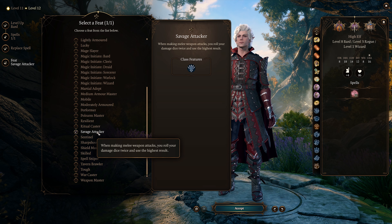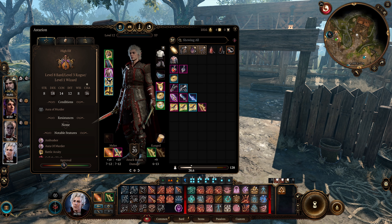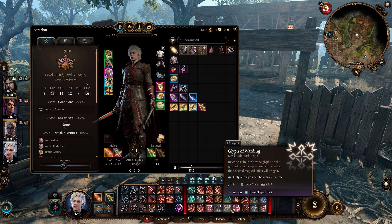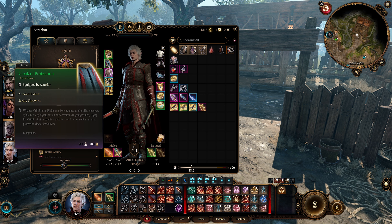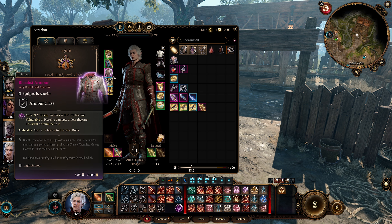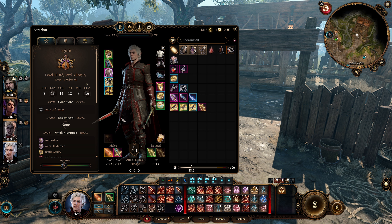Now let's look at equipment for Astarion. Your gear won't have a huge effect until Act 2 and Act 3. Start with the Helmet of Arcane Acuity in Act 2 — once you get this, spells like Hold Person, Glyph of Warding Sleep, and Hypnotic Pattern will have a very high success rate of CC'ing enemies. Next, the Cloak of Protection for armor class and the Constitution saving throw, since many of our spells require Concentration. Then we go with the Bhaalist Armor — best in slot in Act 3. You gain a bonus to initiative rolls, and enemies in melee range become vulnerable to piercing damage, which is great for your daggers, short swords, and your skellies' bows.